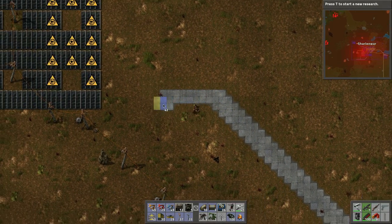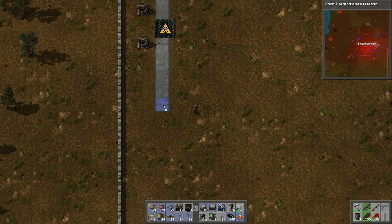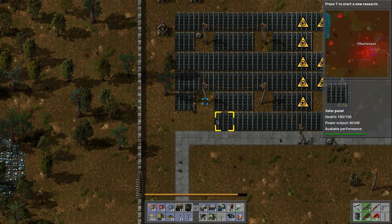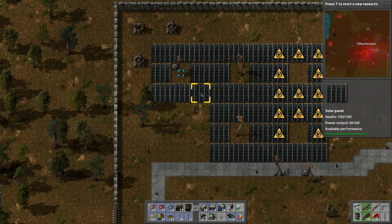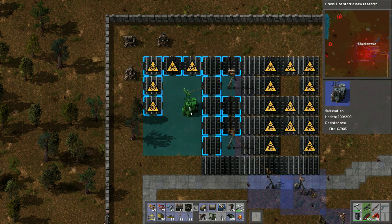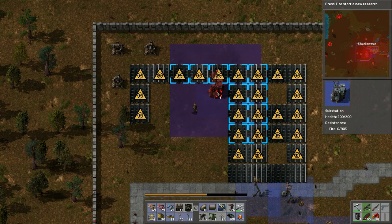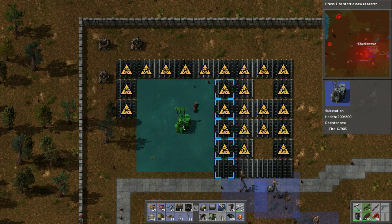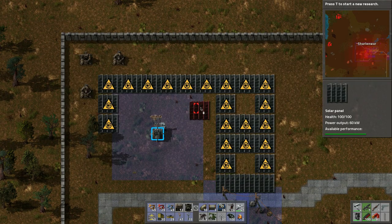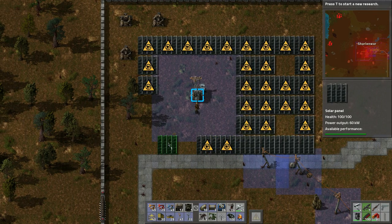Let's keep going with the concrete path. Now I need to plan how these solar panels will be arranged — we'll have to tear some things up unfortunately. This accumulator can go in the middle — just trying to figure out how big the area needs to be. Let's pick this stuff up.